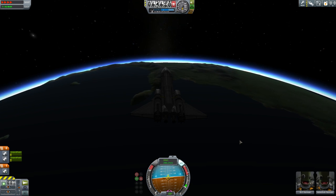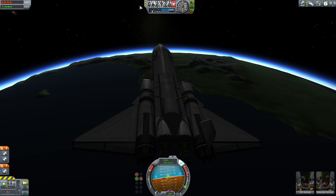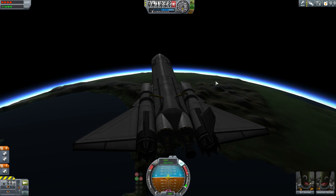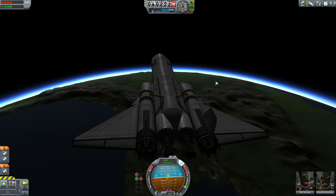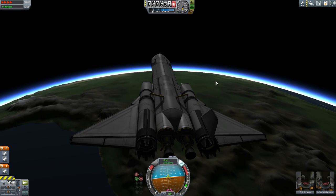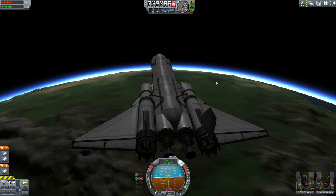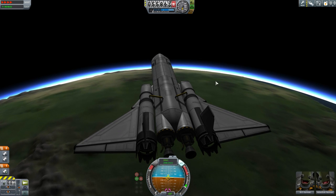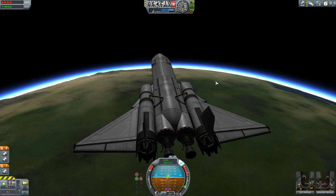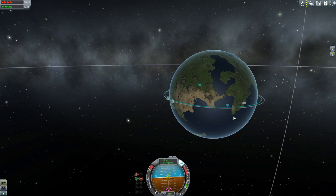We've entered the atmosphere. We're only getting four times time acceleration. I'm just letting the computer keep this thing pointed in the correct direction — it's going to adjust yaw and pitch to keep it on the prograde vector. It's not going to roll, but this thing is apparently rolling all on its own. I don't think I'm doing anything here. It just tends to want to roll over one way. Maybe I do have something assigned to roll vectors. I don't know what's going on there.